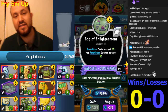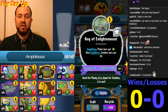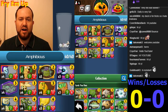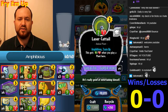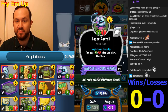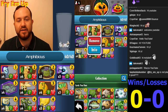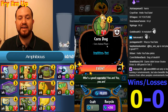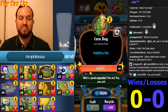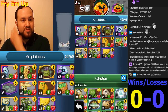We are using some of the new Set 2 cards in the stack. Particularly, the environment Bog of Enlightenment will make your matchups extremely good in the lane that you play it. We're also running three copies of Laser Cattail — it's amphibious with team up, and it can get really really big when you start stacking more cards in its lane. We're also running the brand new card, the Corndog, which has really good stats and is also amphibious.